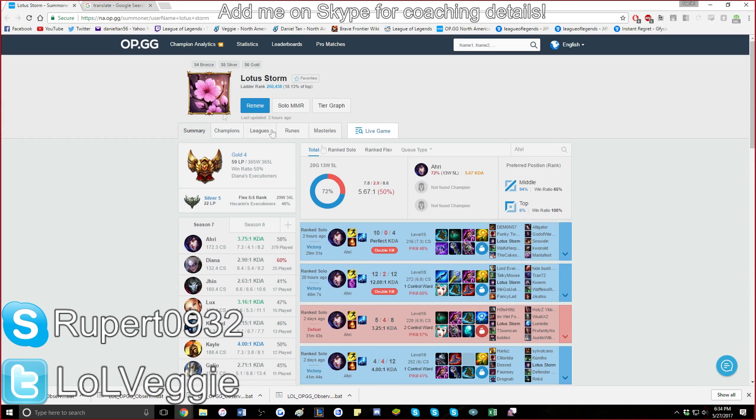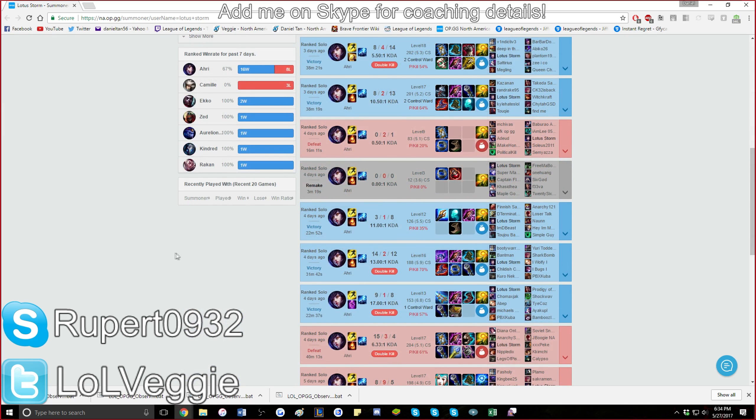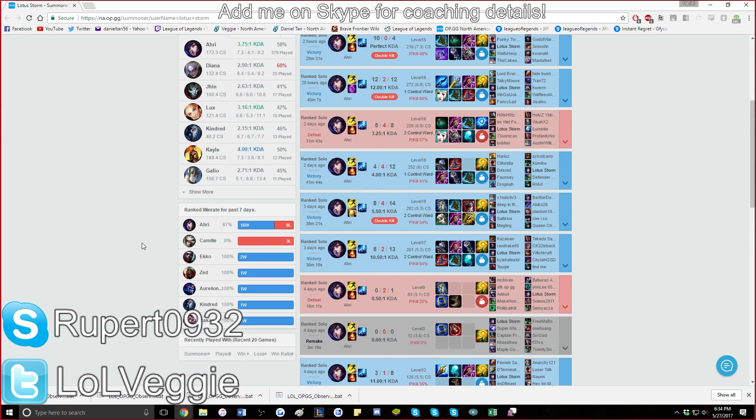If you look at higher-level players, they farm a lot — they're just so good at farming. Karthus and Ahri share one thing in common: if your opponent makes a misstep, you punish them. On Ahri you charm them and QW combo, or just Q to the face. On Karthus you can easily Q because you can afford to with your mana sustain — it's crazy.